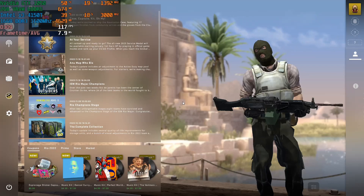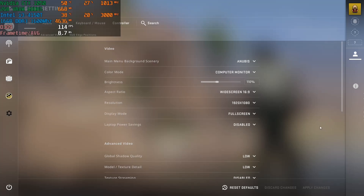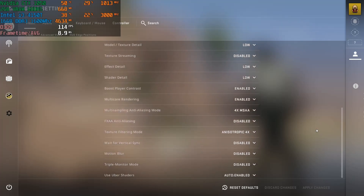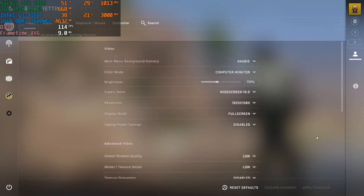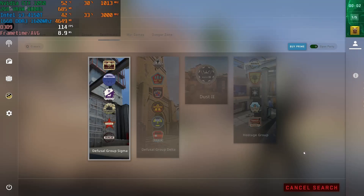We're playing CS:GO using the GTX 1050 and i3-4150T. Looking at the graphics settings: full screen 1080p, playing on low settings with some anti-aliasing on. CS:GO doesn't really have a lot of graphic customization options — pretty much what you see is what you get. Let's jump into a match and see how many frames per second we can get.